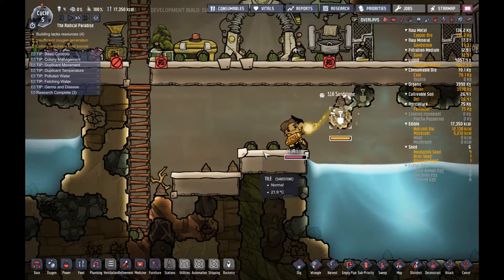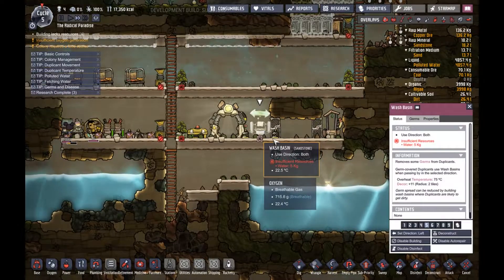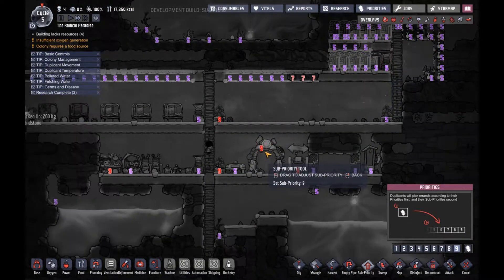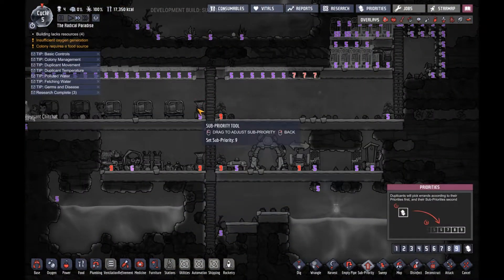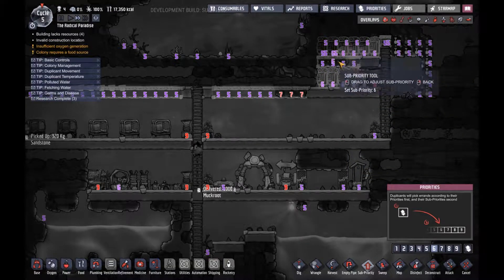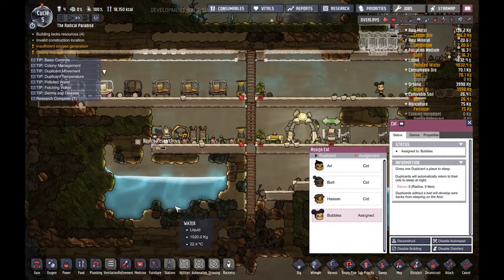Okay, just some real fast reinforcements — they can get to water right now so they should be able to fill this sink up. Let's put that at a priority nine. And let's do it like that. The oxygen is getting low so let's put the priority on these oxygen things too — let's put these on a six because they need to fill these. They built some beds; Bubbles, let's assign you to a bed.